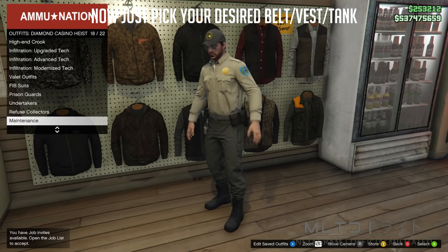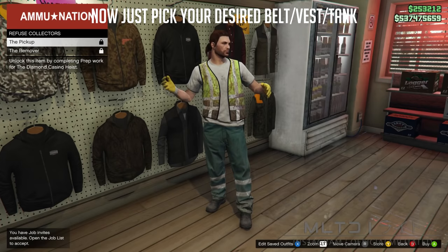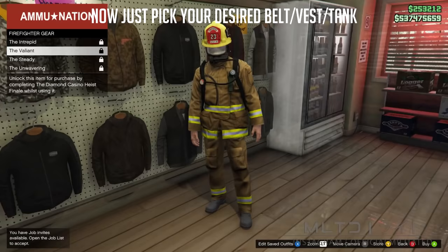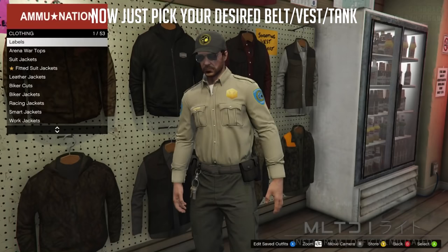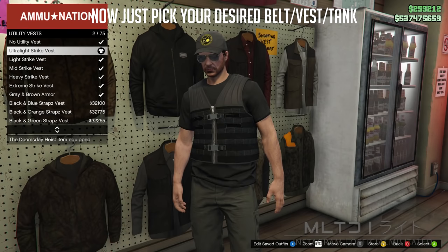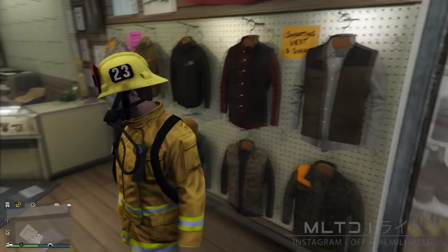This includes any of the belts from the Diamond Casino Heist outfits — the prison guard, maintenance, and group 6 gear — and also the police belt if you have the police outfit. If you're going to put the police belt on this outfit then please make sure you read the pinned comment down below before attempting that. You can also get the vest from the refuse collectors, but again please read the pinned comment before using this. You can also get the tank and mask from the firefighter gear. Another option is to pick any of the utility vests in the utility vest category — and no, this does not work with the CEO vest. Also make sure that you own an earpiece from the gear section in the middle of the Ammu-Nation but do not equip it.